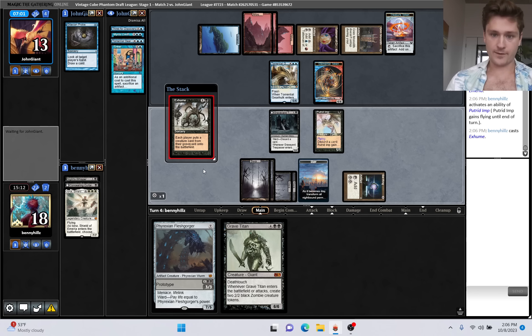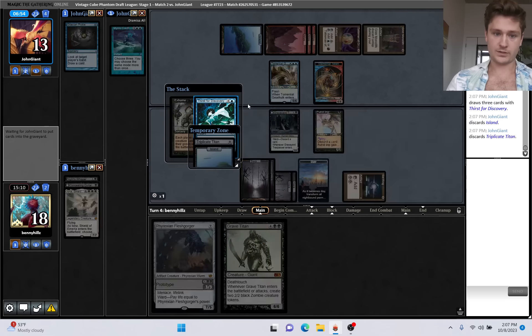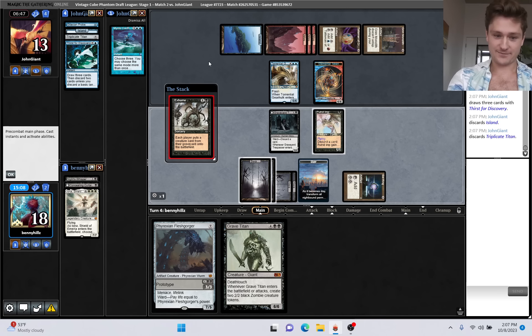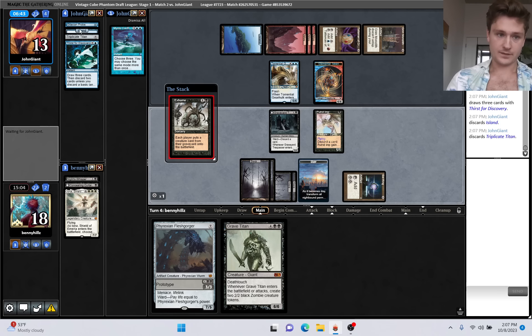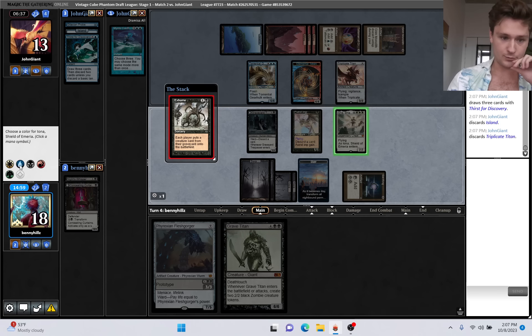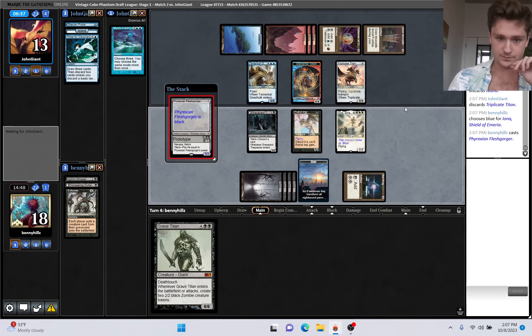If we shut down their Blue Spells, this seems very hard for them to win. They're holding Mystic Confluence and a bunch of unknowns. They get to bring back their own Triplicate Titan. I think we're still getting Iona here. Does it have Vigilance? Yeah, we can actually lose this - that's insane and pretty annoying. Bring back Iona, name Blue, they can't cast any more spells. I think I'm going to cast Fleshgorger with Prototype. That Triplicate Titan is a quick clock.